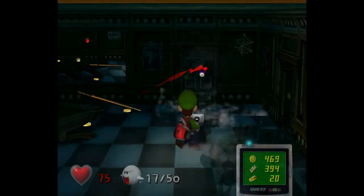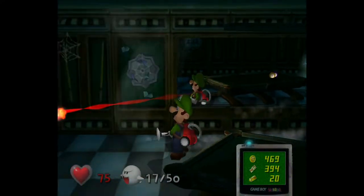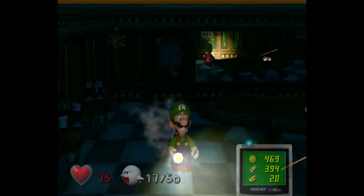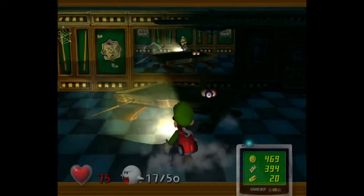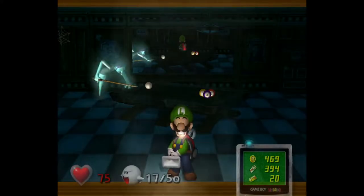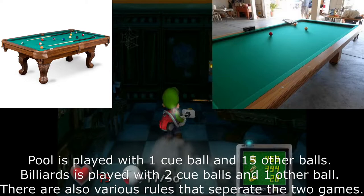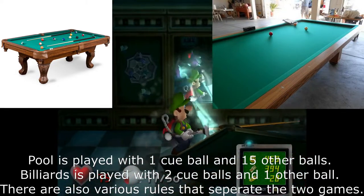So the whole gimmick with this boss is that I keep accidentally getting pool balls, which is good because the gimmick with his boss fight is he's going to hit these pool balls — or billiards balls. I'm always confused about the distinction between billiards and pool. But anyways, after you throw three of these things at him...